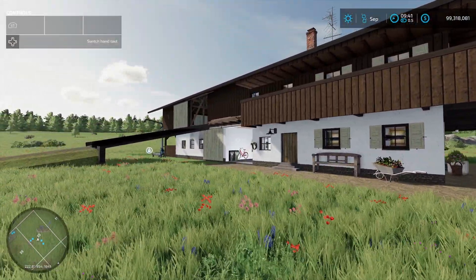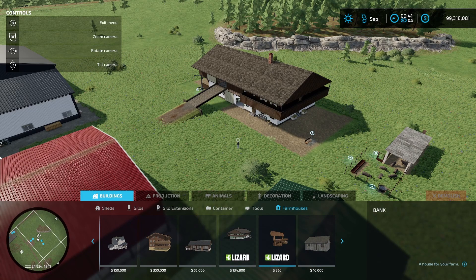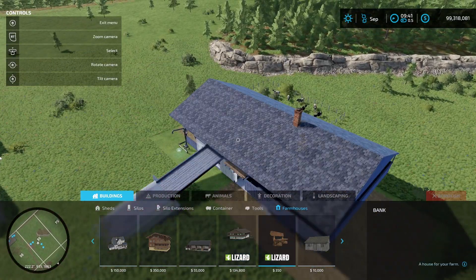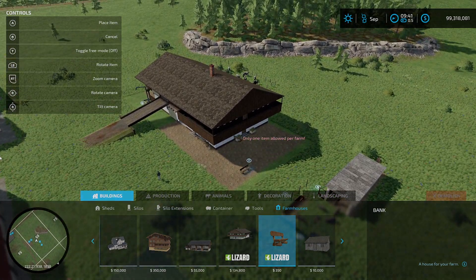You can find this under buildings, farmhouses — there are two options. One is $134,800 and snaps. The other is $350 and has 360 degree rotation.